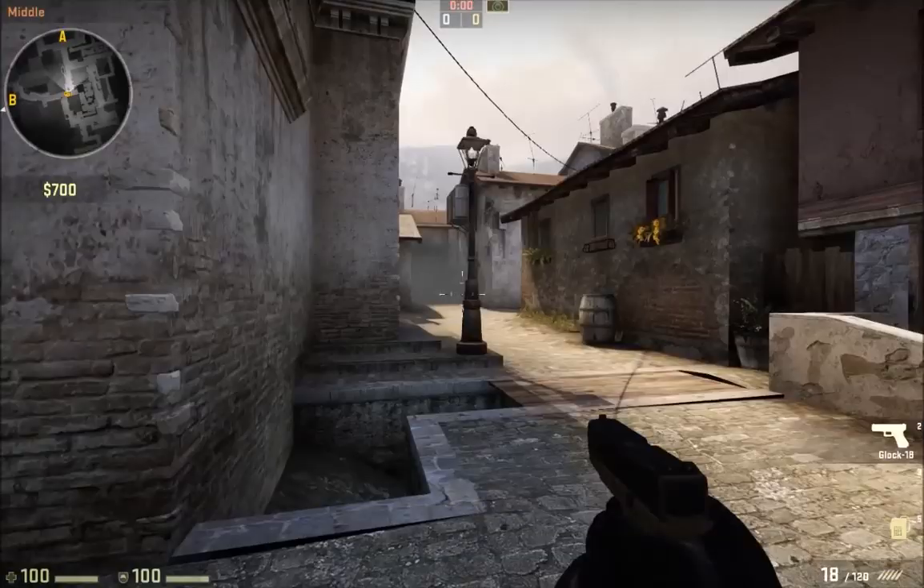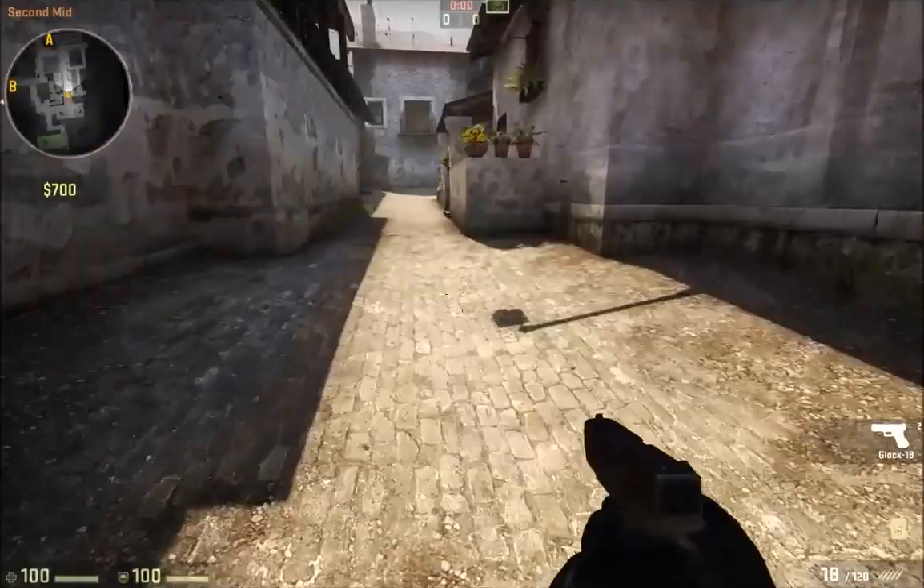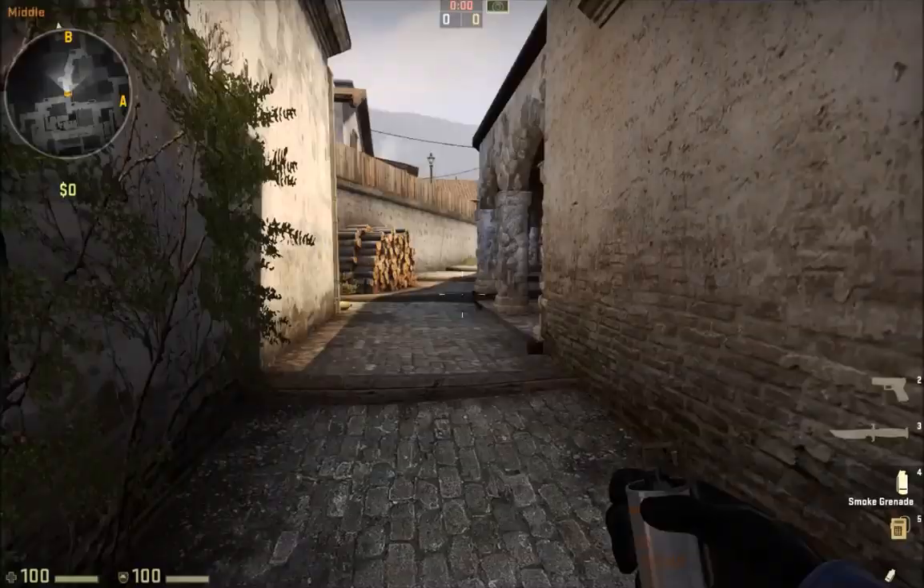You have to coordinate with your team when doing this, because if you have a sniper on your team, they're going to be useless for a while if they wanted to watch the middle. So when I say coordinate, I don't mean just yell into the mic 'hey I'm throwing a smoke in the middle' — I mean ask if anybody wants to snipe on your team, double check, and go from there.